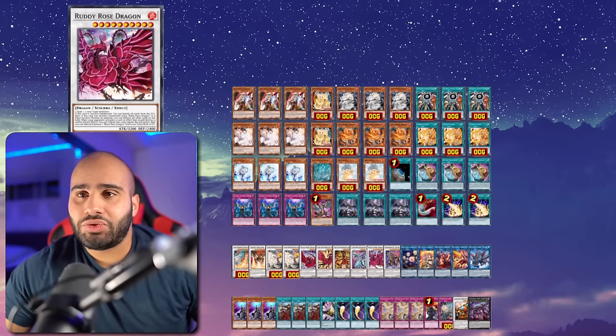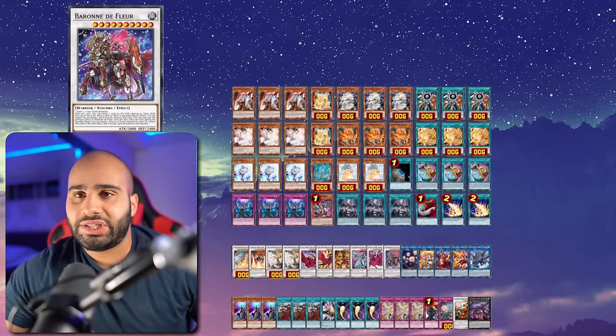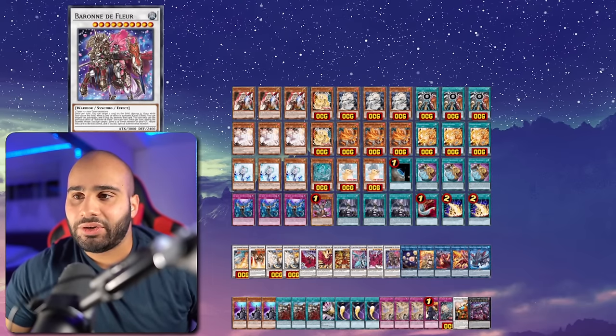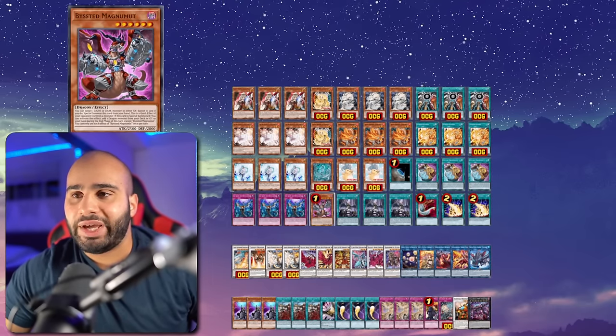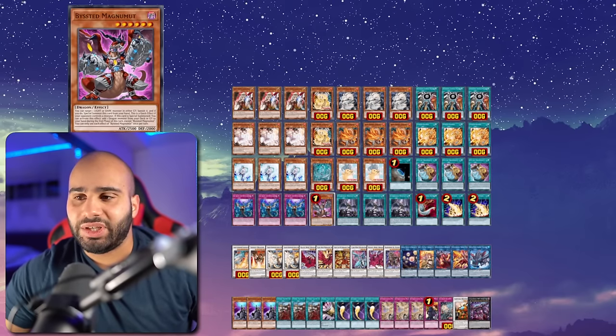For the level 10 monsters: Ruddy Rose as well as Baron de Fleur. You could also be playing Bestial Dispowder, but it's really hard to use its effect to summon back a monster from the Banished zone, because you don't really play any Lights and Darks or have ways of banishing - Magna Mode is really the only card, or Ruddy Rose, but it's just too gimmicky.